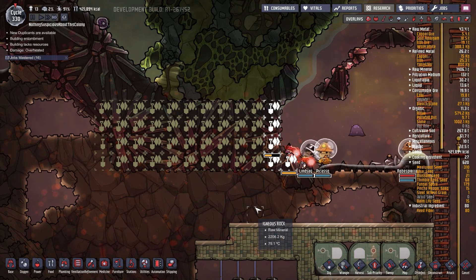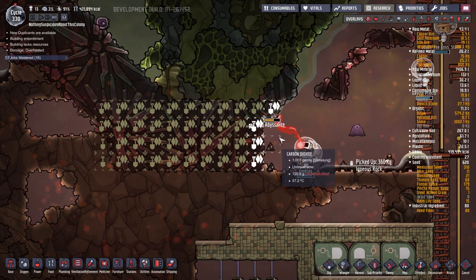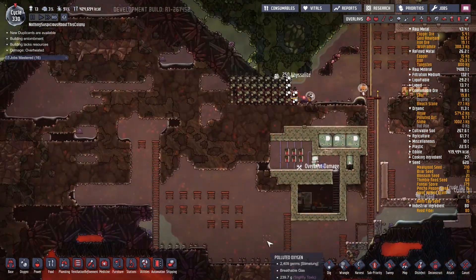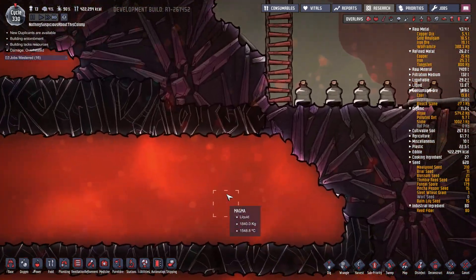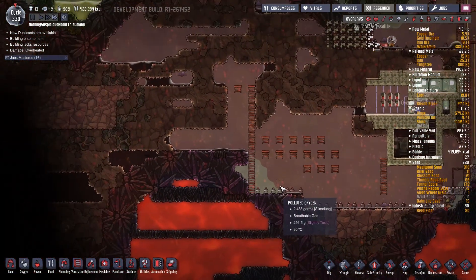Hello, Rudy here and welcome to Oxygen Not Included. I'm just mining some abyssalite right now because we're going to need some extra abyssalite for our next construction project, which is going to be an oil boiler — powered by the very fiery fury of magma at 1,500 degrees Celsius. It's going to be very, very hot.